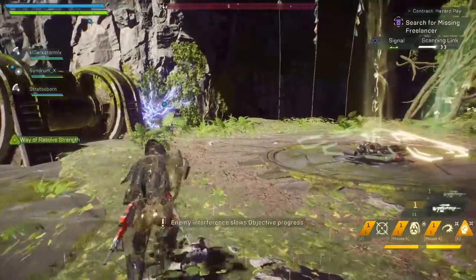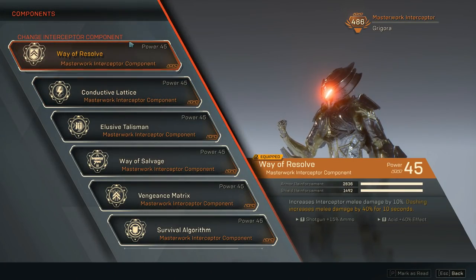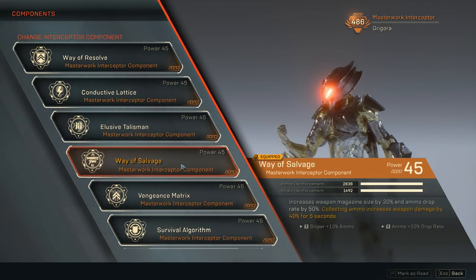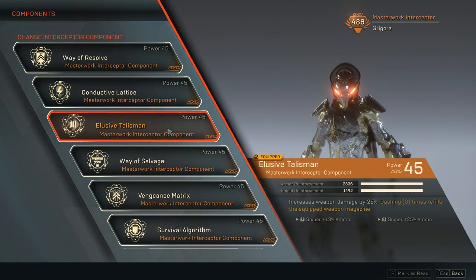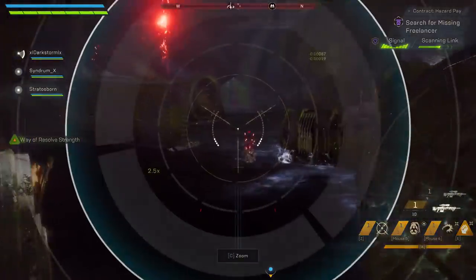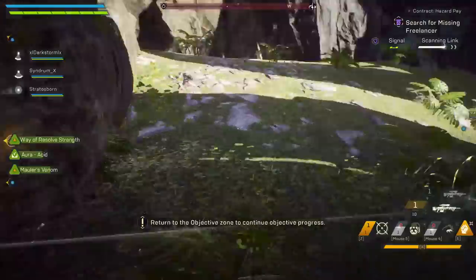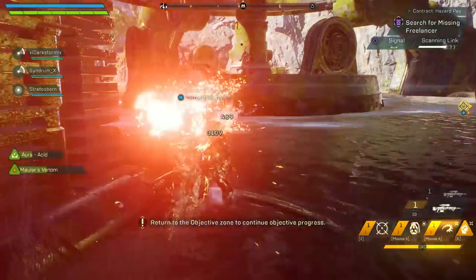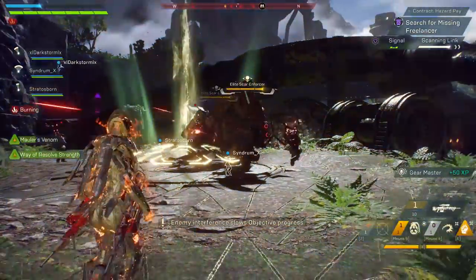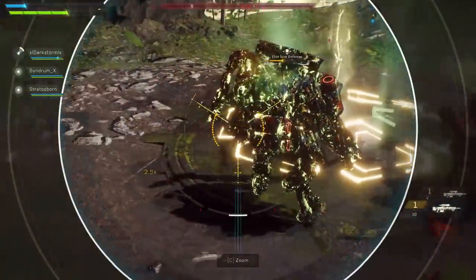Some perks you can replace: Conductive Lattice, Way of the Resolve, or Survival Algorithm. The three perks I would not replace are Vengeance Matrix, Way of the Salvage, and Elusive Talisman — the ability to instantly reload the Truth of Tarsis is what makes this such a high-damage DPS build. Two replaceable Masterwork options include Way of the Bold, which restores 20% health on melee kills, and Way of Integration, which increases all damage by 30% if you hit 2 enemies with gear damage.